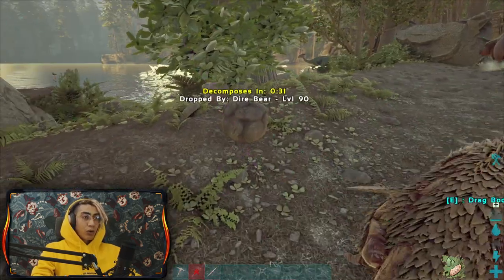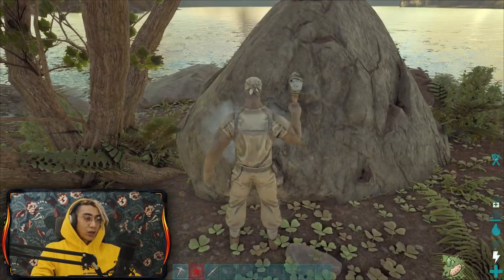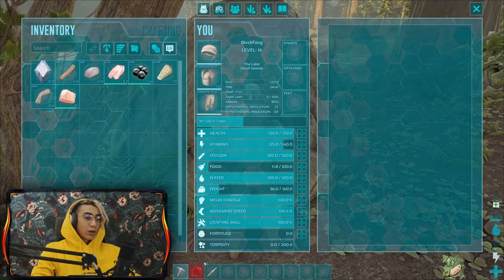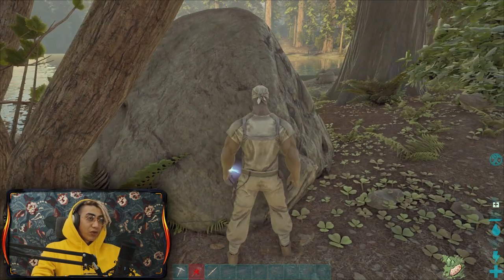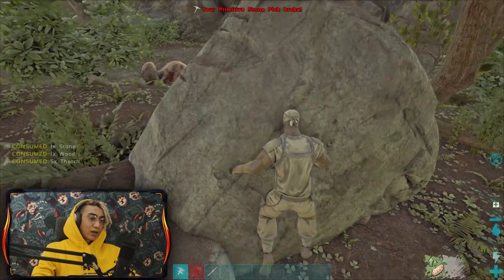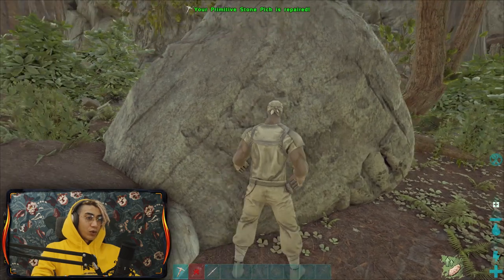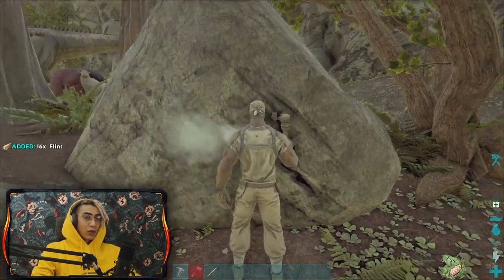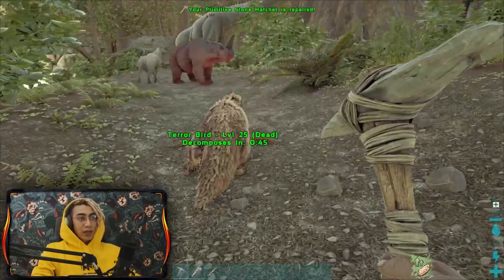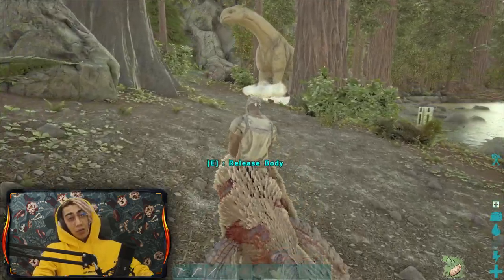We're trying to find a dodo, a Lystrosaurus, or something small and manageable to kill. Look - there's a thoroughbred, but it's dead. I'm going to try to repair my hatchet - it has one minute before it disappears. I need some flint and thatch to repair it. I'll hit it with the pickaxe before that breaks too. There we go - you can repair it very easily just by clicking.